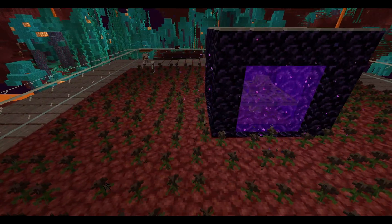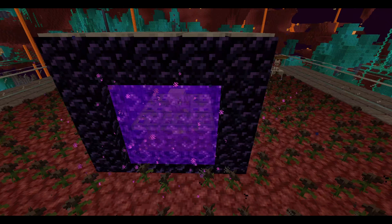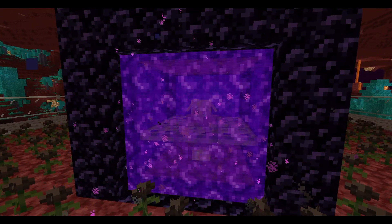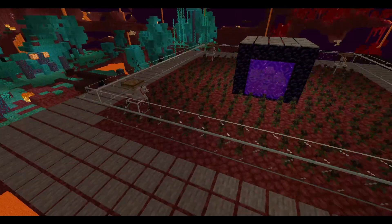Right here we've got a nether portal. You do need some obsidian - you could barter with a piglin to get obsidian, or just mine it in the End. We've got a piglin in the middle - make sure to name tag the piglin otherwise it will despawn. We've got a couple of trapdoors covering it so it doesn't escape. We've got the same setup on the other side.